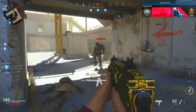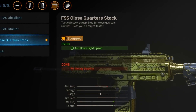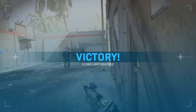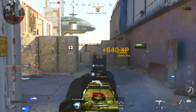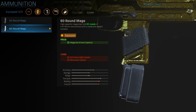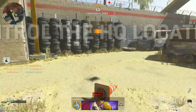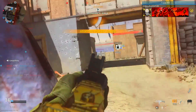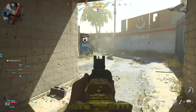For the stock, we're putting one on this time — the FSS Close Quarter Stock. This gives you ADS speed, and we need it because the FSS Strike barrel took it away. It does take away aiming stability. For ammunition, we're going with the 60-round mags, which lets you hold off areas and only reload after around seven or eight kills. It gives you maximum ammo capacity but takes away movement speed and ADS speed. The rear grip is again the Stippled Grip Tape, giving us back the ADS speed — so our two ADS negatives and two ADS positives balance out to normal.